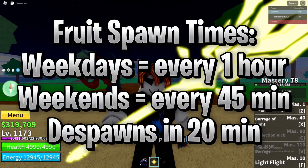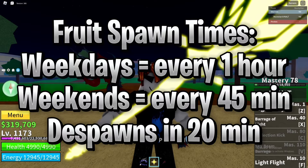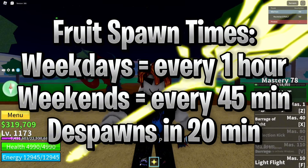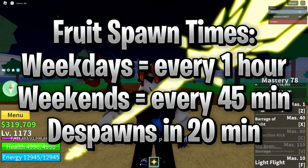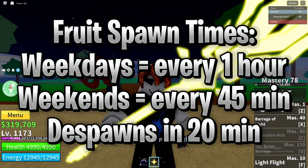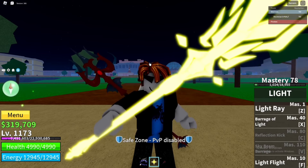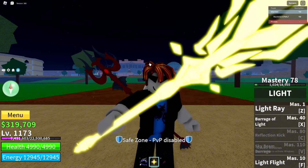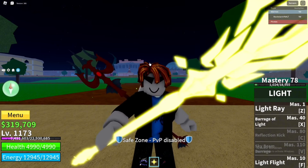There are two different spawn times depending on the day. On weekdays, a fruit will spawn one hour after the server starts, so make sure to have a timer on whenever you join a new server. On weekends, the fruit spawns 45 minutes after the server starts - that's a 15-minute difference. Also, if you can't get the fruit within the 20-minute window after it spawns, it will disappear, so make sure to have your timer ready.